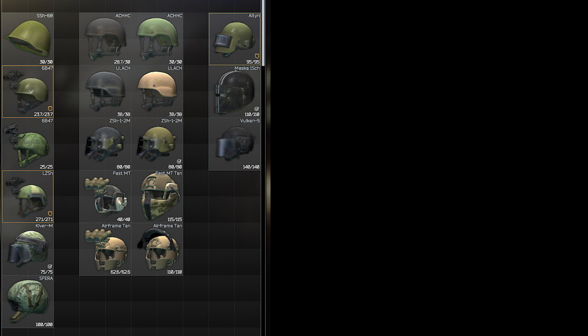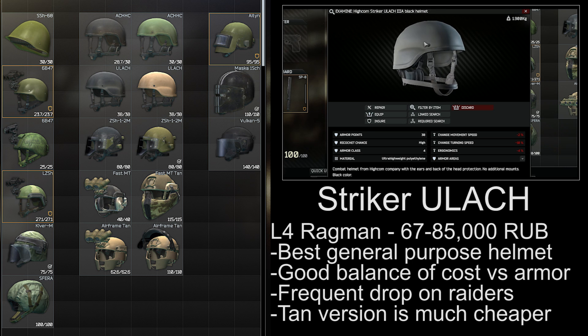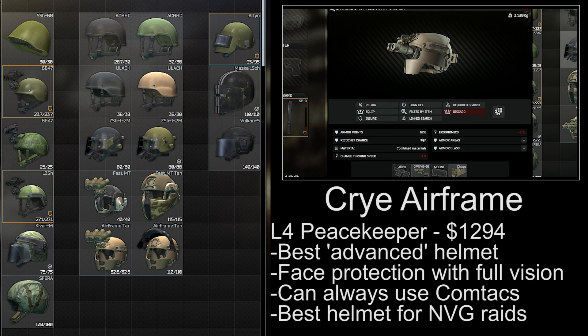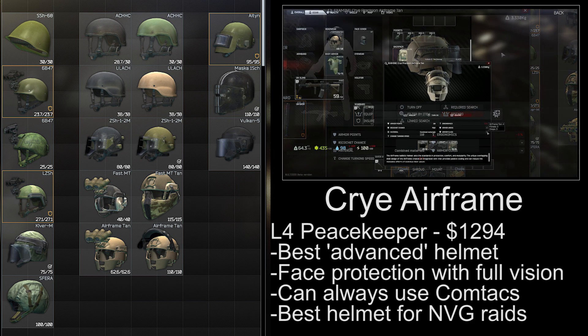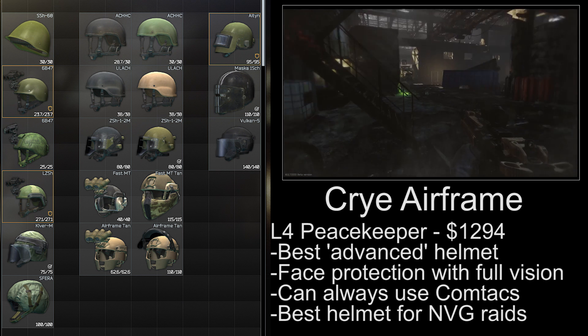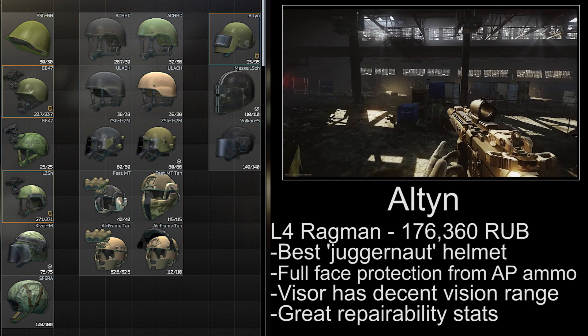To end the video, I want to give my picks for the most useful helmets in Tarkov. The Striker ULACH is definitely the best general purpose helmet in my opinion — it gives you decent coverage, it's level 4 armor, and it's pretty easy to acquire except for the level 4 trader unlock. The Cry Airframe is the best advanced helmet, as the chops are better than the side armor on the Fast, and it can be used with basically two face shields and Comtacs at the same time. It's definitely the best helmet for night vision raids as well. The Alton is in my opinion the best juggernaut helmet due to the fully enclosed level 5 armor and the balance between decent vision and protection.